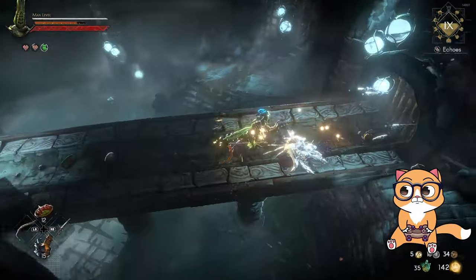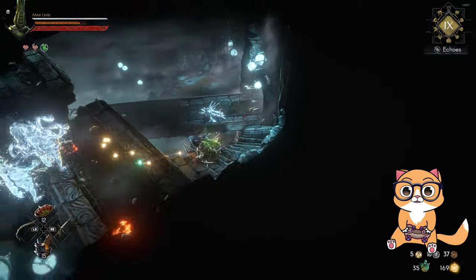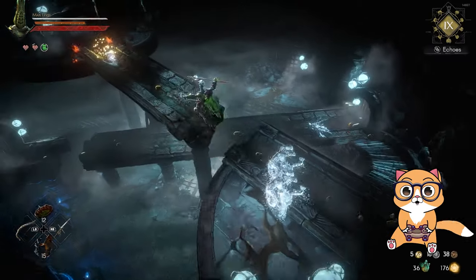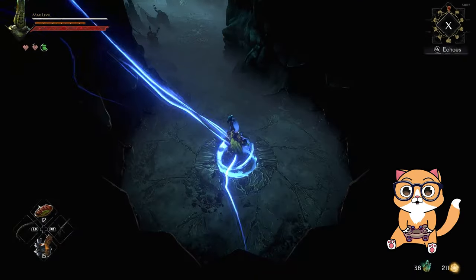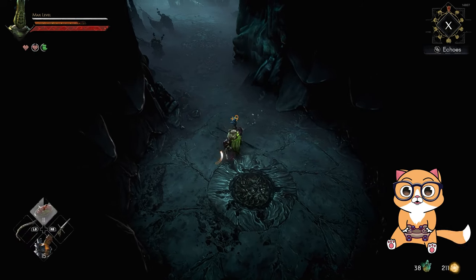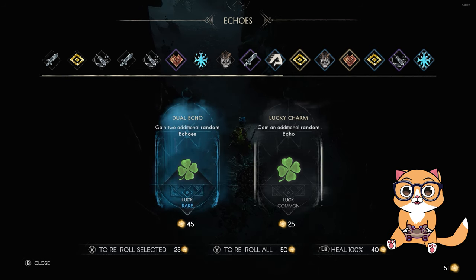There are three enemies left and then we go onto the boss. One of the downsides of this range build is that if you want to pick up the orbs on the ground you need to be close to them. You can advance to the next chamber faster and ignore the orbs, but if you want to get more powerful I recommend you pick up everything. You can also find these orbs in the destructible vases and pots throughout the dungeon. And now unknowingly I got the best echo in the entire game — the Might of Echoes.